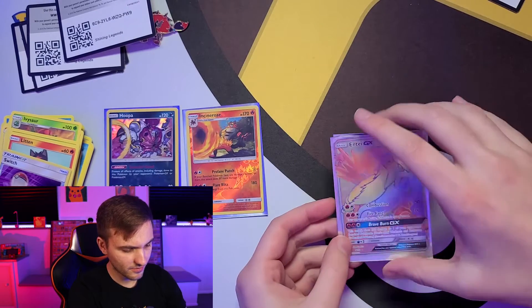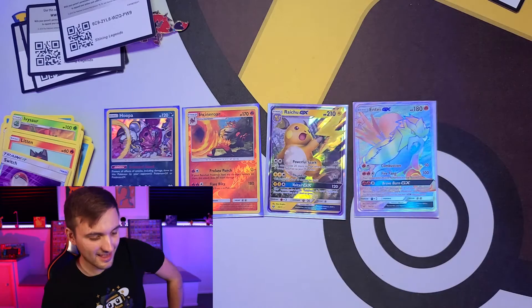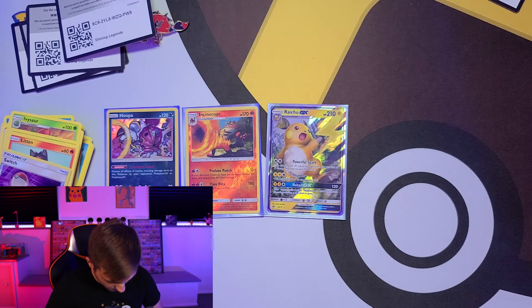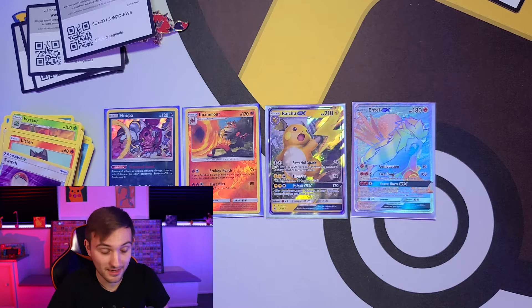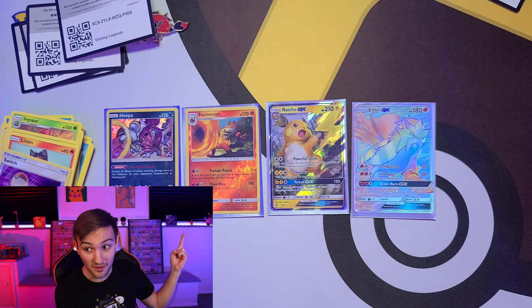So yeah, pretty crazy pulls overall. We got Hoopa, reverse holo Incineroar, Raichu GX, and Entei GX. I cannot be upset about this Entei — beautiful pull. Anytime you get a secret rare you can never complain about that. Absolutely incredible. And I wouldn't even have been mad with just the Raichu GX from only three packs.